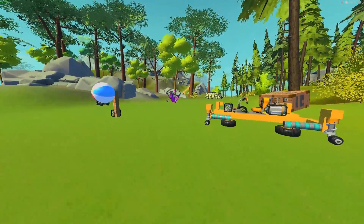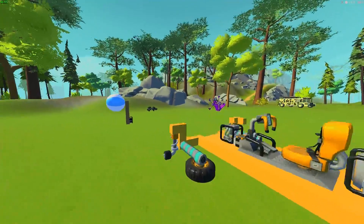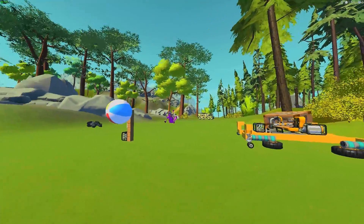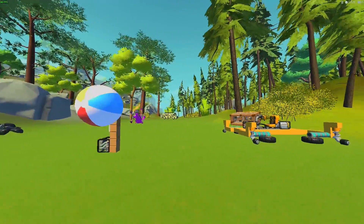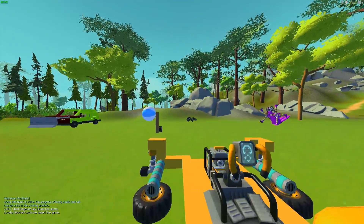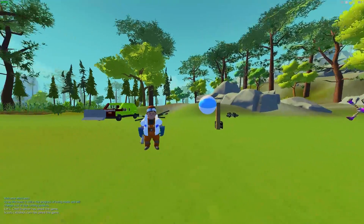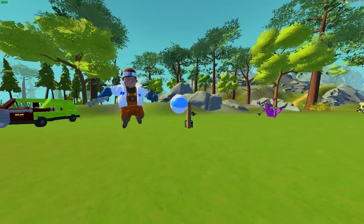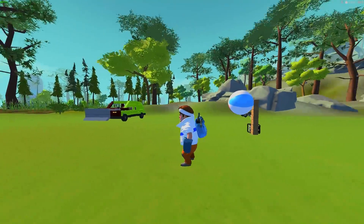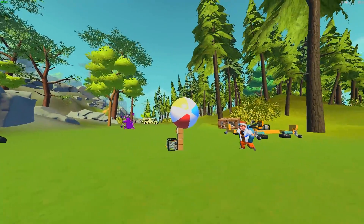Welcome back to our scrapyard lab. We're here doing a couple of experiments. The gang hasn't showed up yet — here comes scoots. We're going to experiment with something called planetary gear systems.